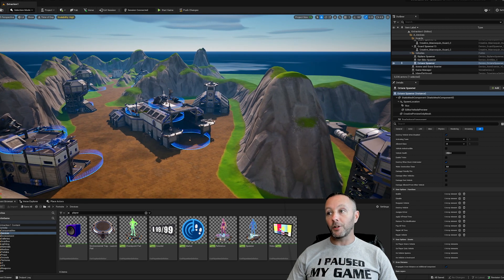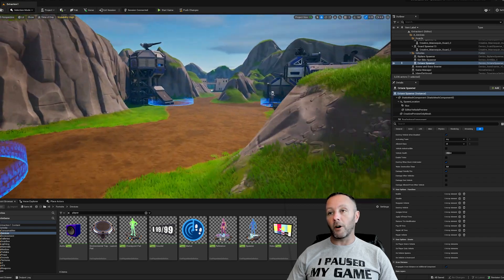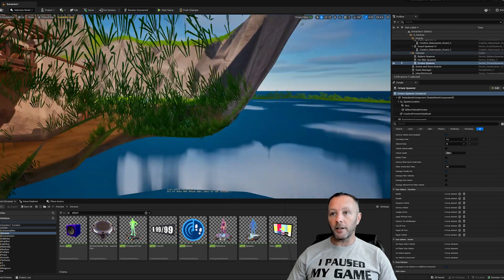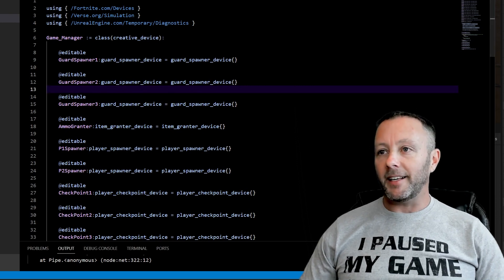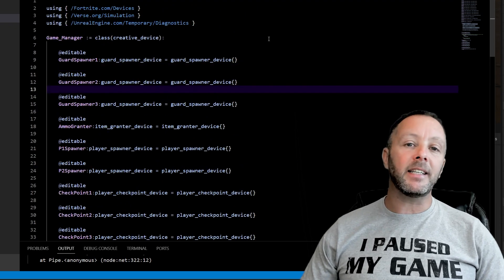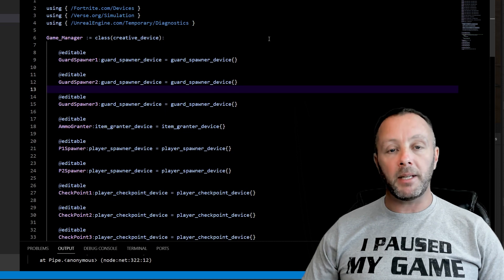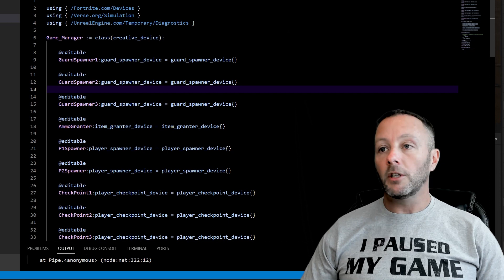You can do an awful lot with this type of game — add more props, more vehicles, better guards, better guard paths. Now I'm going to show you how I tie it all together with Verse. Inside Verse, this is our main game manager file — not very big, but it ties everything together. You could get this done just with devices, but this is a great beginner tutorial to understand the very basics of getting into using Verse.